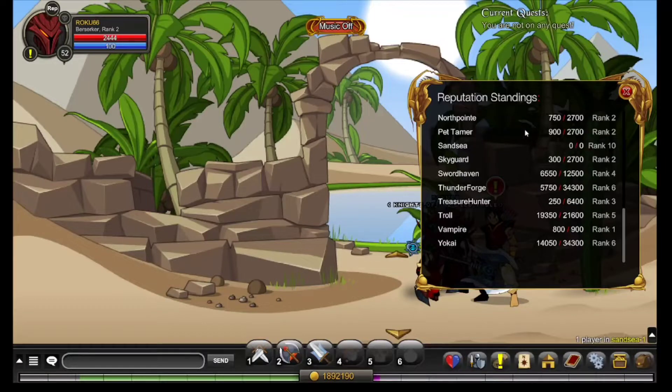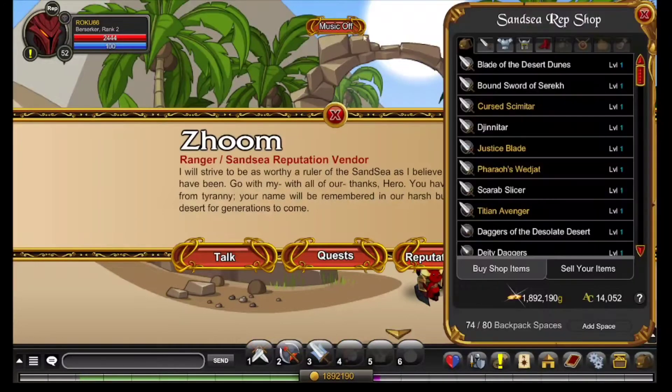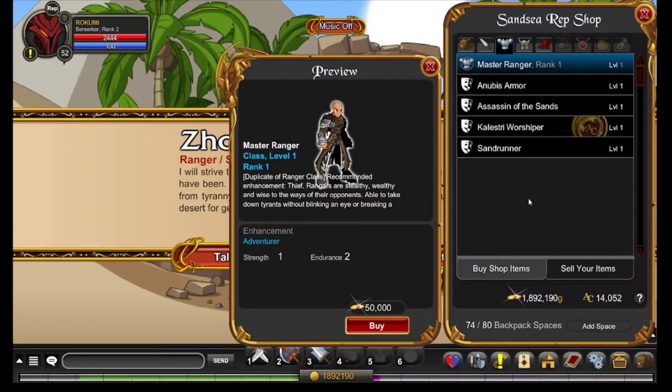As you can see, my Sansi rank has finally reached 10, which is the maximum for any given reputation. Now I can actually go to the reputation shop and buy the Master Ranger, which is amazing — I get another class for only 50k, and as you can see I have plenty of funds to pay for it.